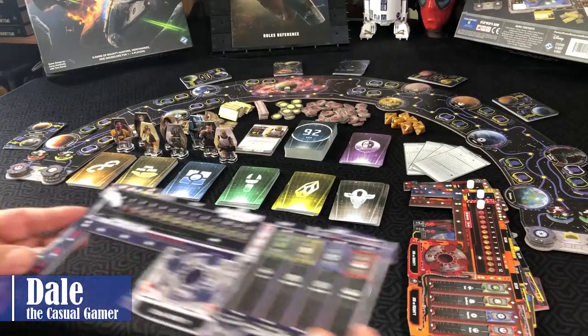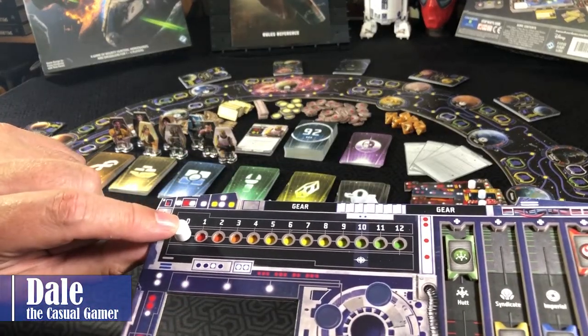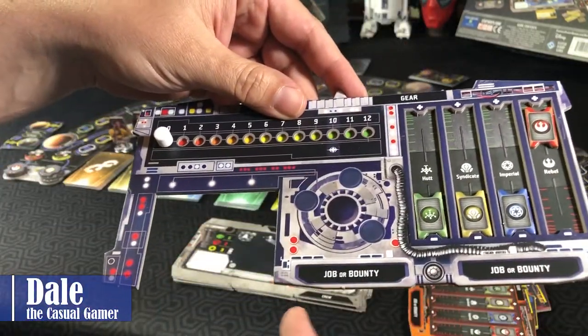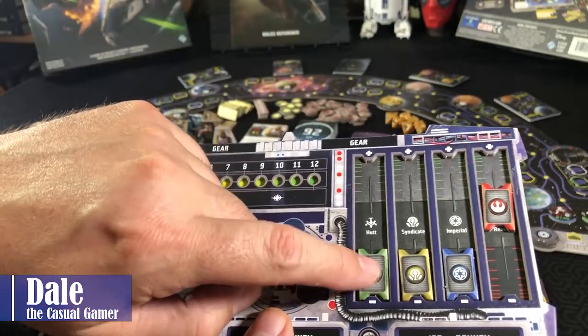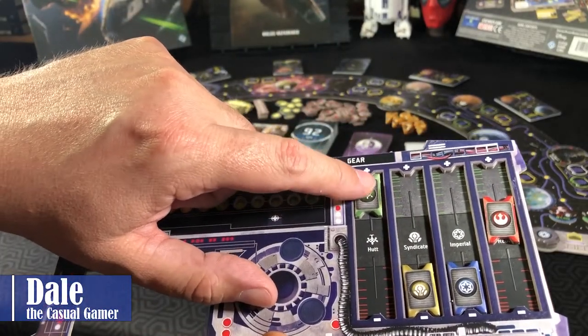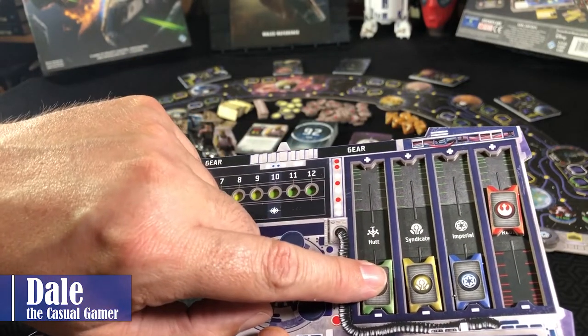As for the player boards, we've got a place for you to track your fame, put your character cards, gear, jobs and bounties, and reputation trackers — so whether you're good with a group, okay with a group, or not so well with a group.